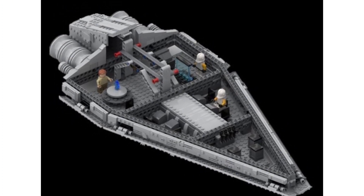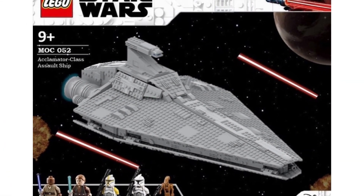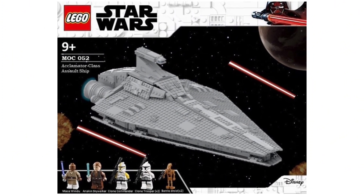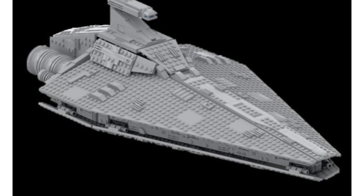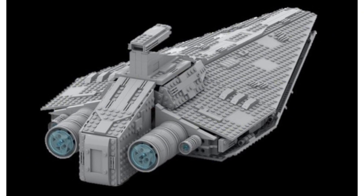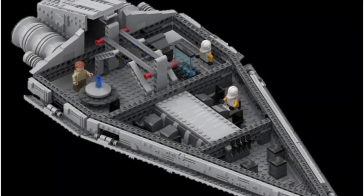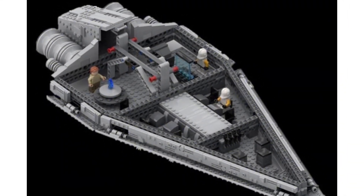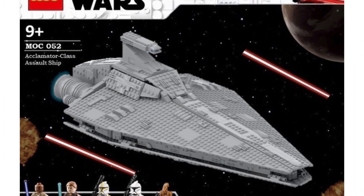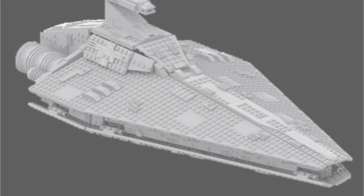The ship specifically looks really nice. For minifigures, it looks like you would get an updated Mace Windu, a Padawan or young Anakin Skywalker, a Clone Commander, a couple of Phase 1 Clone Troopers, and of course a couple of B-1 Battle Droids. The Mace Windu would probably be similar to ones we've gotten in the past, and Anakin probably wouldn't change too much — maybe just an updated torso or leg design. I'd actually love to see maybe a Clone Lieutenant or Clone Sergeant with a different color instead of yellow. We definitely need some more Phase 1 clones.